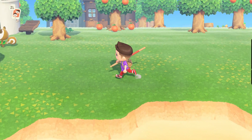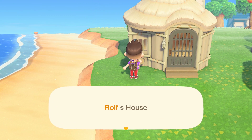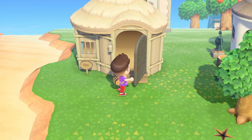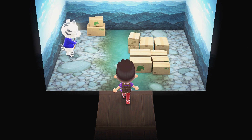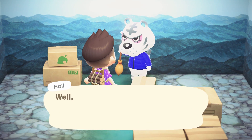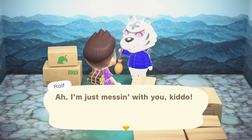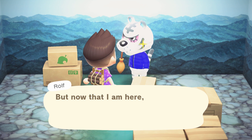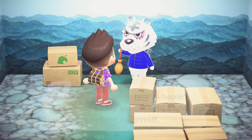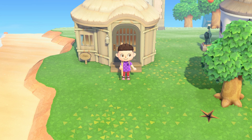It took five days — one amiibo card and three recipes. But we did it: out with Snooty and in with Ralph. We found a surefire method to move out a villager and bring someone new aboard. All you need is an amiibo card. Look at his house — it's epic, so icy, just like his white tiger. Welcome to the island, Ralph. Peach Reef is so glad to have you. If you've got a full island and want someone off: grab an amiibo card, invite them to your campsite three days in a row, craft the required requests, wait five total days, and you've got a new resident.